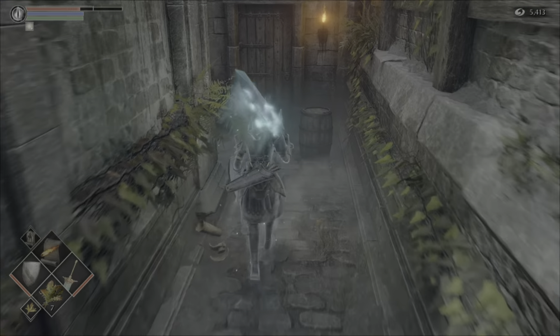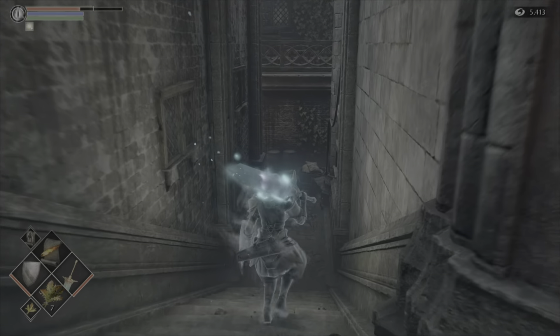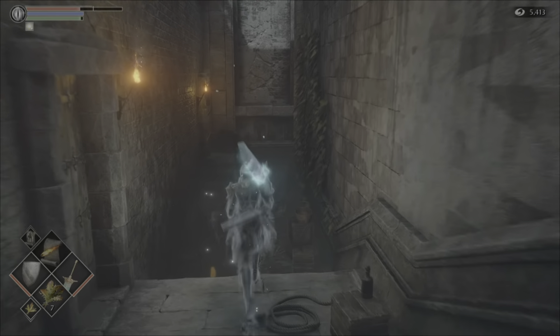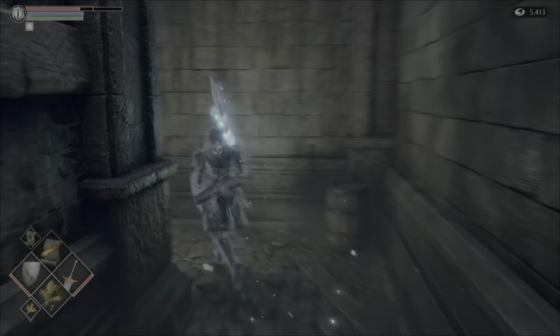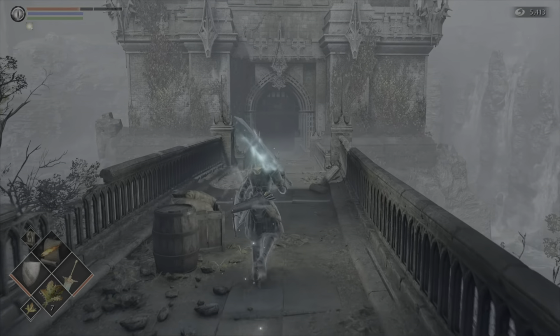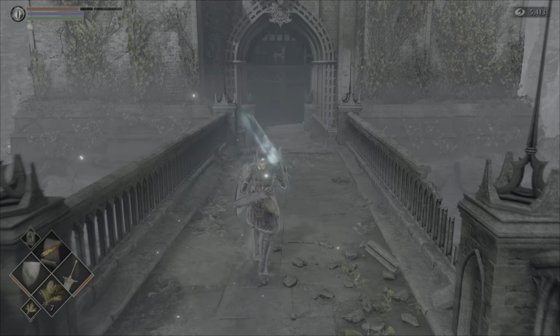So you walk your way along through these narrow passages until we get to the giant tower, which is just around the corner here — around another corner. We unlock this final door with the bloody iron key, and within this massive tower is where Yuria the Witch is being held captive.